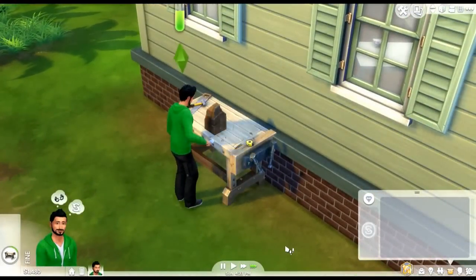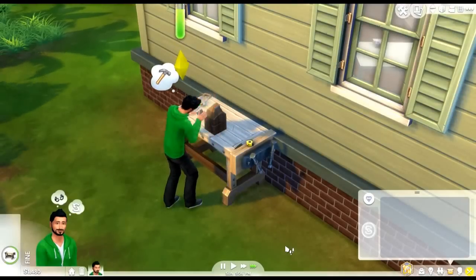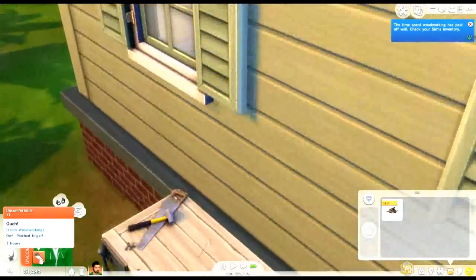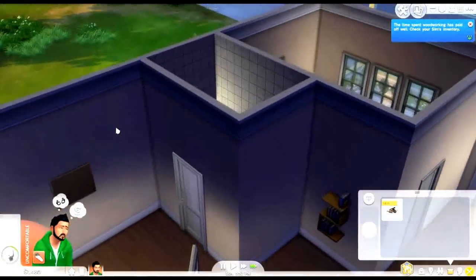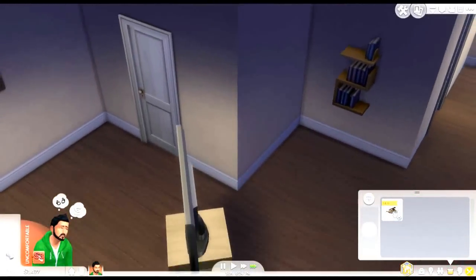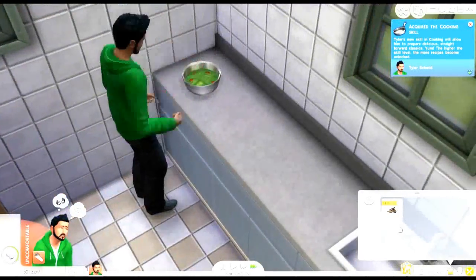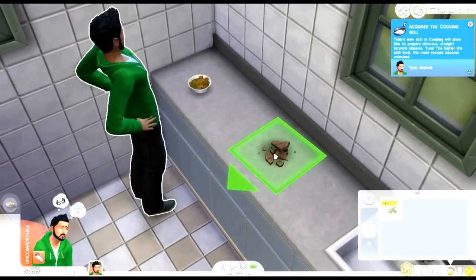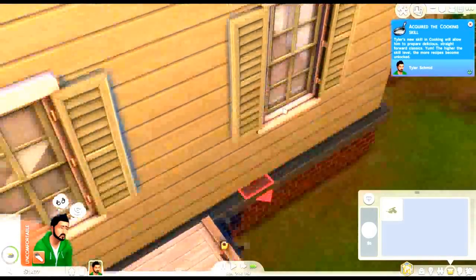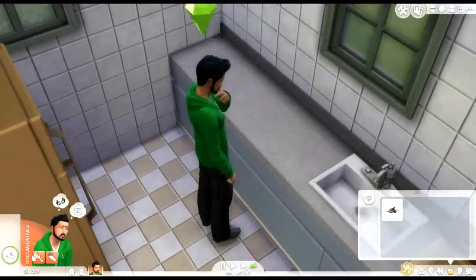Fast forward — he's going to make the knife block to store all our knives. That's going to be pretty useful. Uh-oh, our Sim's uncomfortable — that's not good. He hurt his finger. Quality okay — this isn't even a knife block, it's just a bunch of scrap.